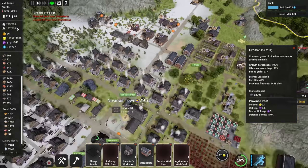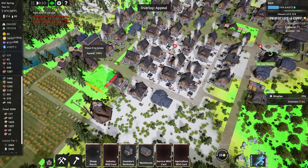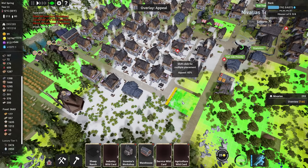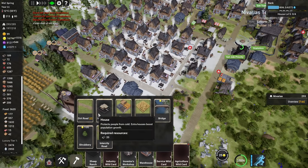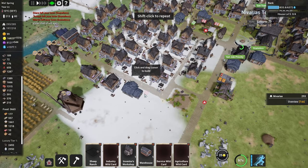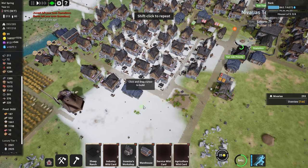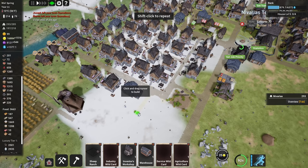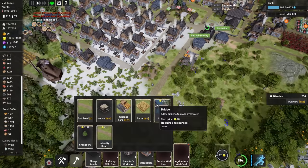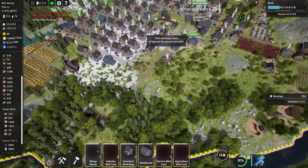I have a few people homeless — I need to watch out for that. Let's add another house here. We'll also need to build a road. There's still a bit of snow in the surrounding area even though it's spring, and I need to finally get rid of that forest here.